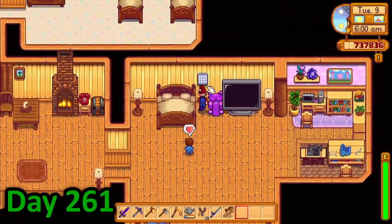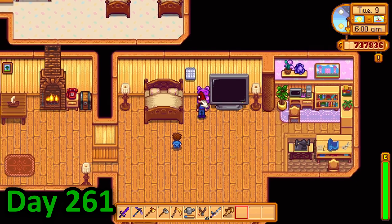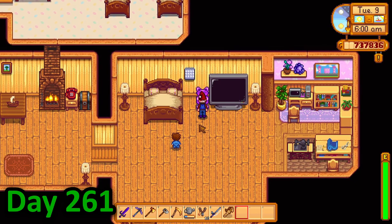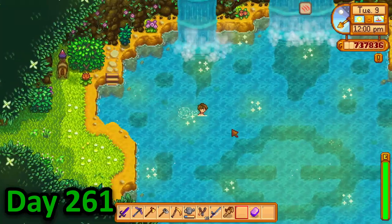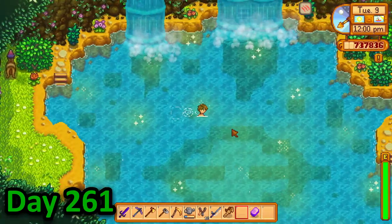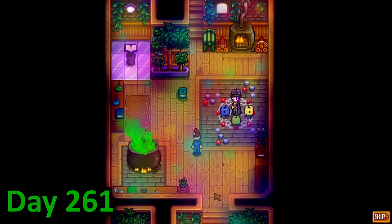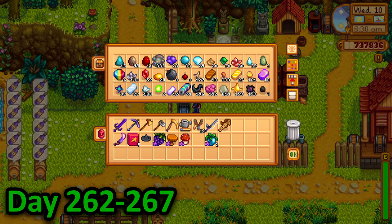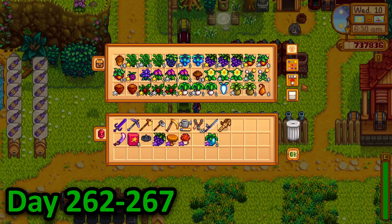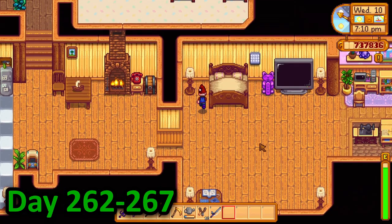Day 261 was the very exciting day that I realised all I needed to do to unlock the crimson badlands was to give the abandoned vineyard 200 starfruit, so I excitedly waited as fast as I could. To kill the time I decided to visit the Sprite Springs, the Junimos, and the wizard before doing some quick maths and working out that on the 16th of summer my starfruits would be ready. This was going to be a very long wait — but you watching don't have to wait. For the 5 days until the starfruit were ready, I just made wine, harvested hardwood, and went to bed.